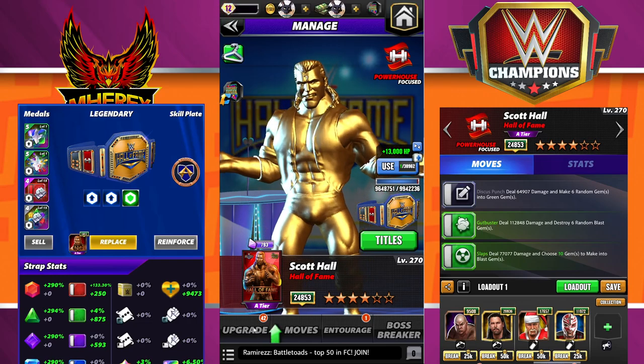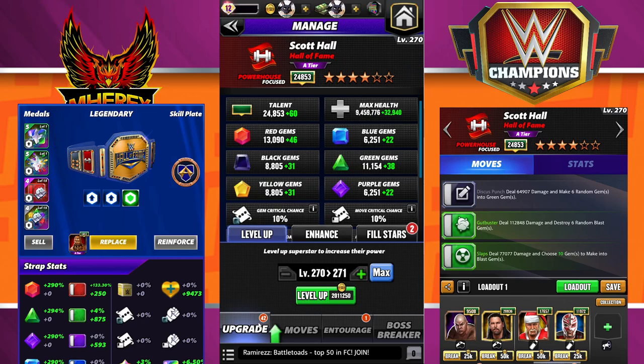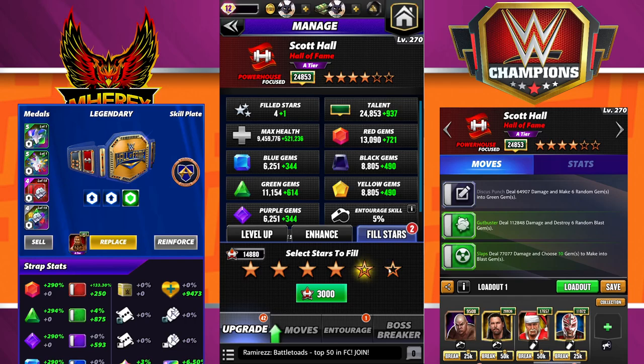He won't hit as hard as some of his counterparts, but keep in mind I have two hollow stars and I'm not at max level. At max level I'd probably average 1,200 extra gem damage per gem, and filling the stars would easily be another 1,200 damage average per gem — so roughly 2,400 extra gem damage. That's significant considering some of these gems are as low as 6K or 8K — that would be a huge chunk of extra damage.